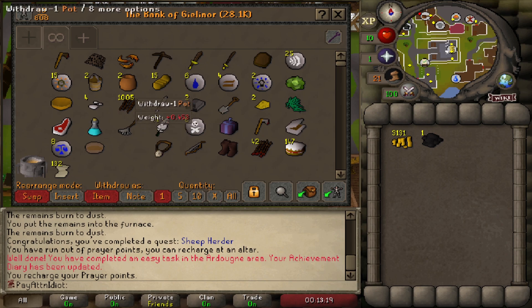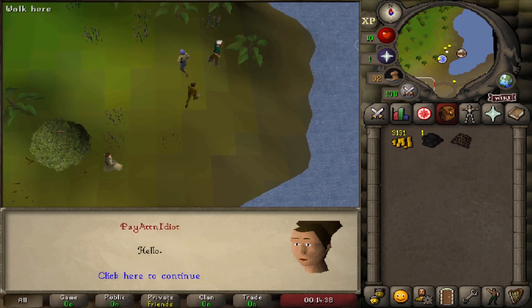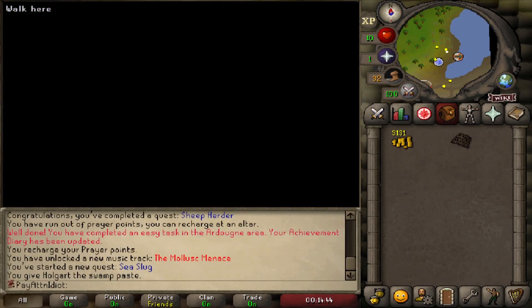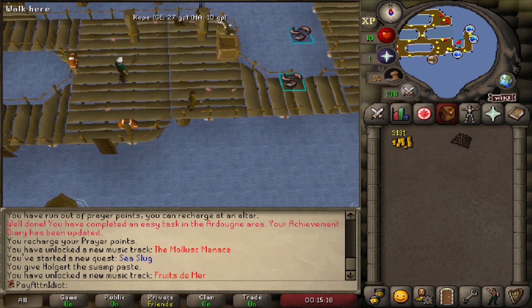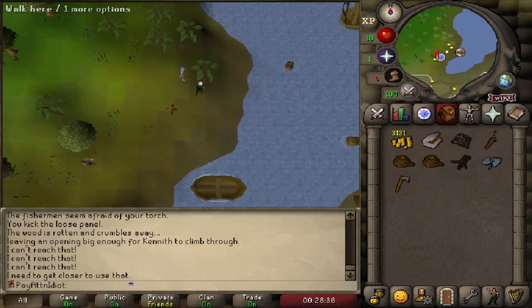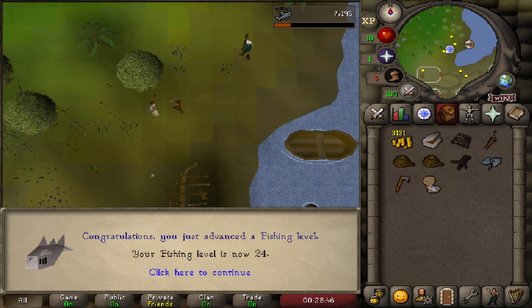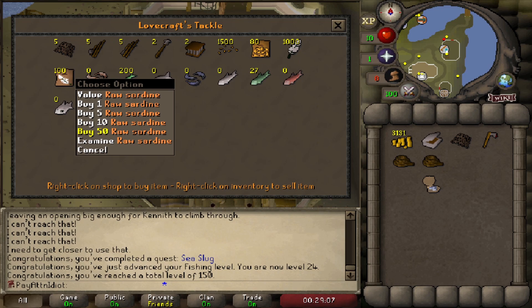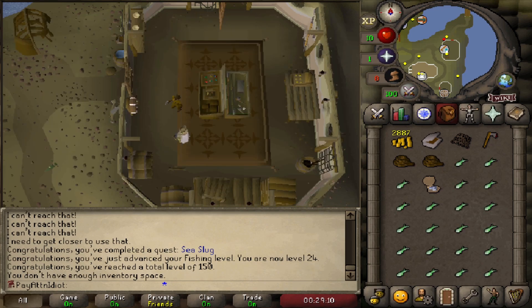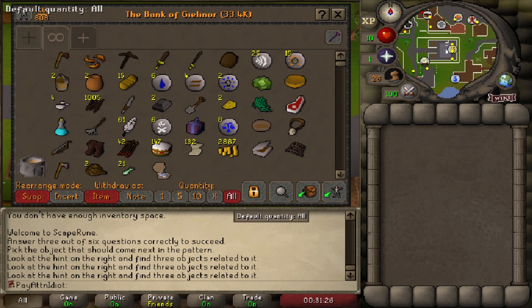Head back to the bank, take your swamp paste, small fishing net, and GP, then do the Sea Slug quest to the east. Talk to the girl, talk to the dude, fix his boat, take a ride with the stranger. Fish some shrimp on the pier for the diary. Completing Sea Slug gives 24 Fishing. Then go to the Witchaven fishing shop and buy a bunch of sardines for your cat when you start raising one for death runes.